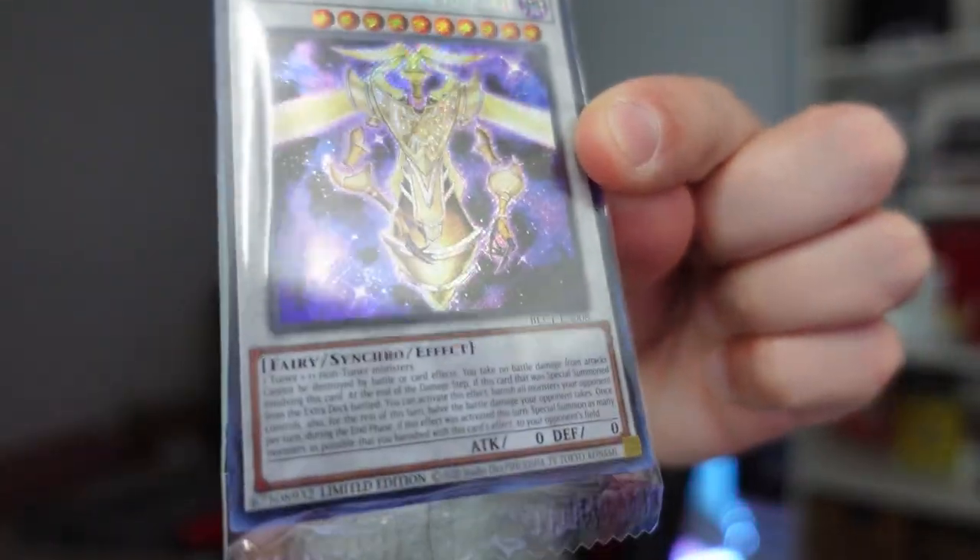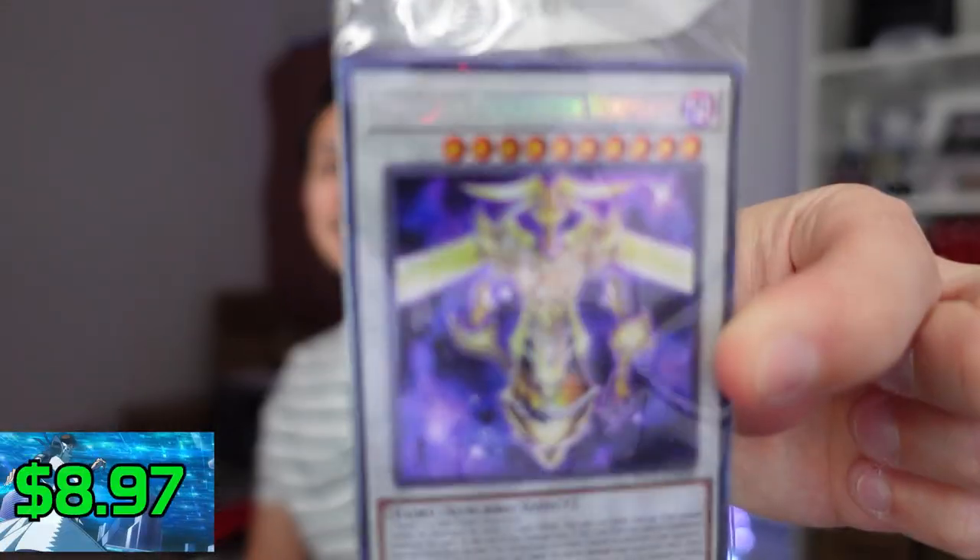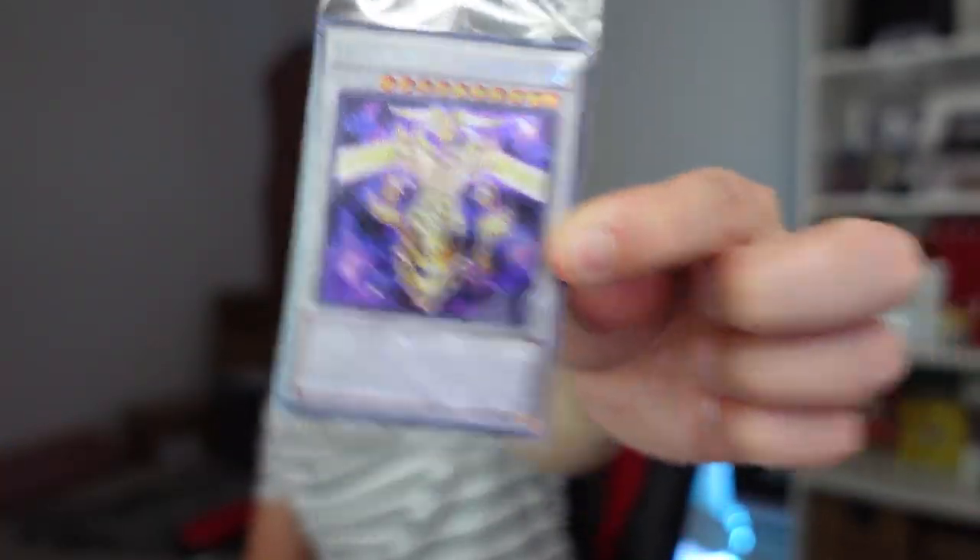This however is a secret — yep, that is definitely secret. This is the Timelord Progenitor Vogelchet, I guess. You can tell it's secret because of the glimmer on it. Not too shabby: $8.97 for this secret rare. Now will it hold that value? Probably not if it's already $8 and it hasn't even been released yet. That's not good as a collector. And you also ruined my die.